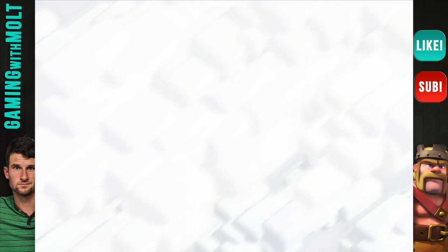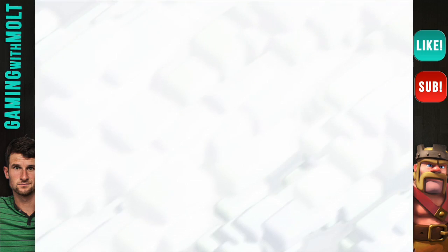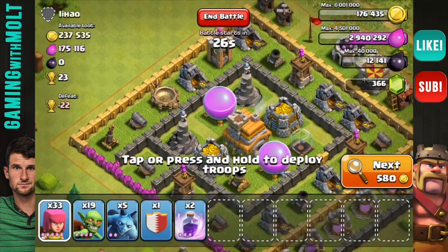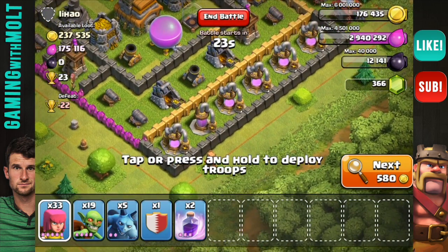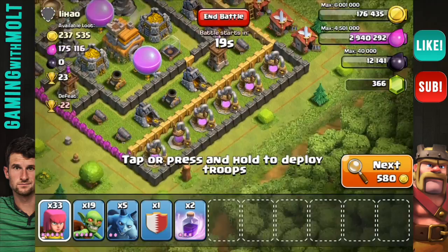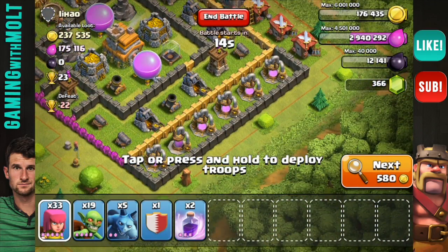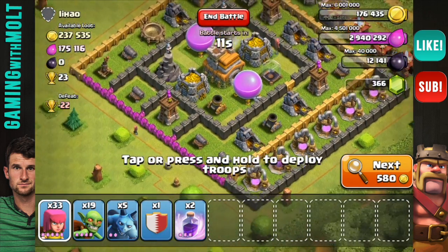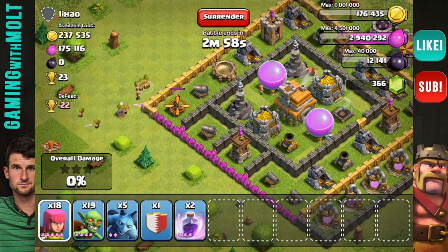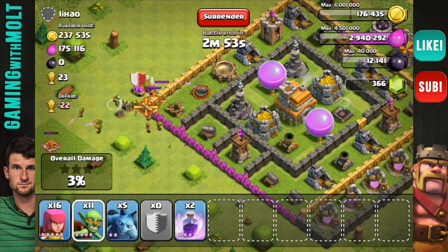The whole point of this is using your troops effectively and taking advantage of other people being offline. Man, I wish I had a full army for this one because he has a whole lot of gold, but it's actually in the storages. One good thing is that his air defense is up there at the top, so we're going to go ahead and steal his elixir on this one. We're going to use our clan castle too because this guy has a whole lot of stuff. His air defense is gone.